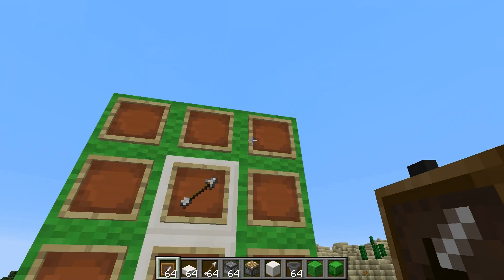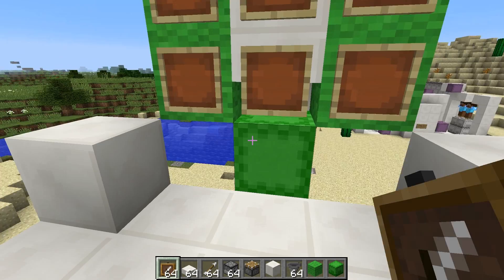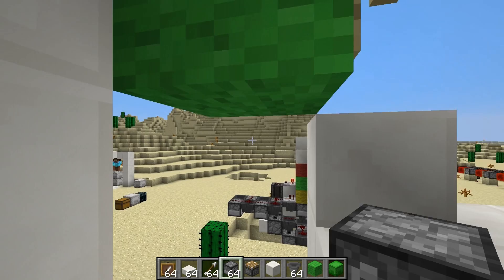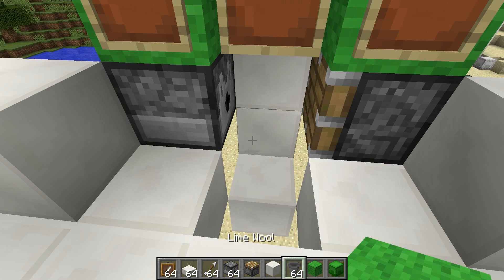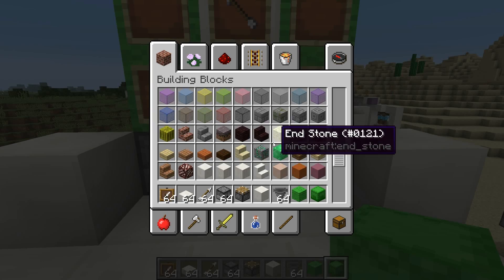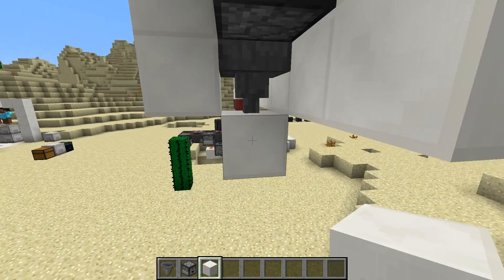Put whatever item displays you want in these item frames. Now in order to place the shulker box you need to use a dispenser — not a dropper, it has to be a dispenser. Make it face towards the shulker box. To break it you use a piston — it can be a sticky piston if you want. And then to pick up the box, use a hopper facing downwards. That's your basic place-and-break mechanic. If you want, you can also put stairs in front of these to make it look a little bit nicer.